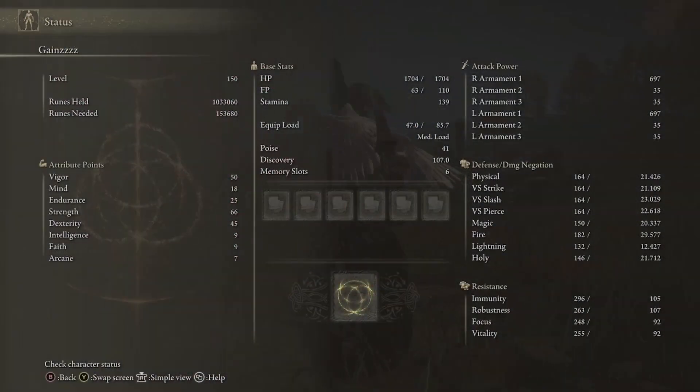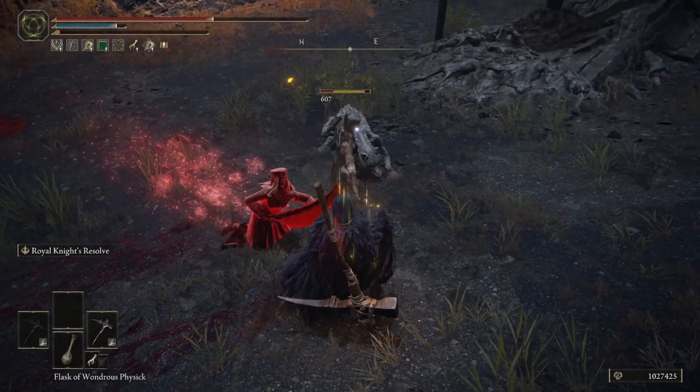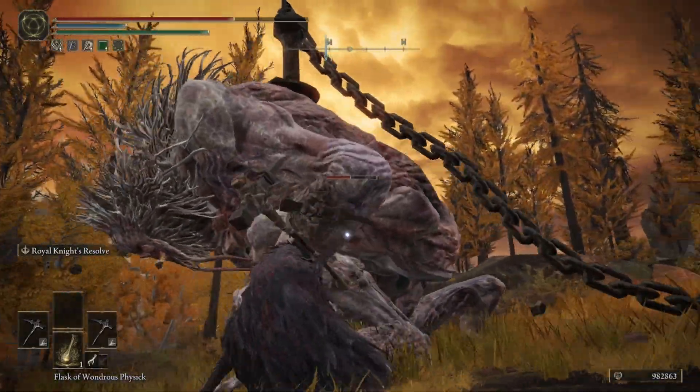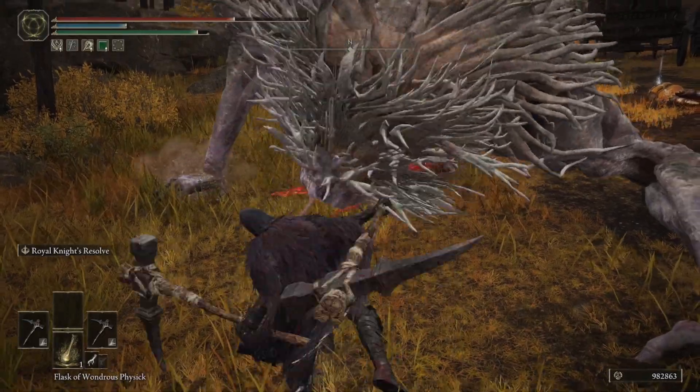I'm currently level 150. My main stats are going to be Vigor, Strength, and Dexterity. I have a little bit of Endurance just because we need some to wield the dual pickaxes, but overall you could probably min-max this a little bit more. I'm finding I'm getting really great damage out of this particular build setup. If I was going to change anything, I would probably take Strength all the way to 70 and drop Dexterity down a little bit — but let me know what you guys think down in the comments.